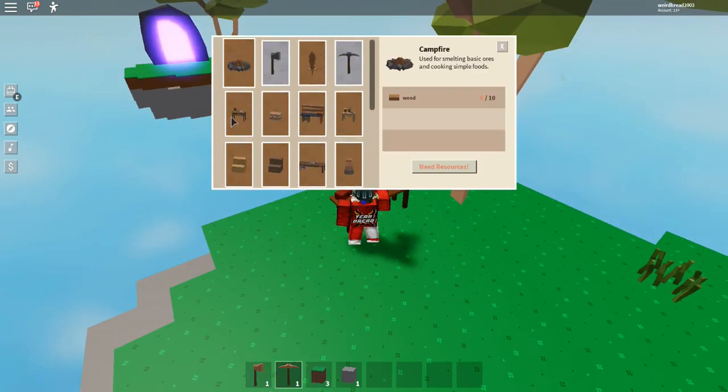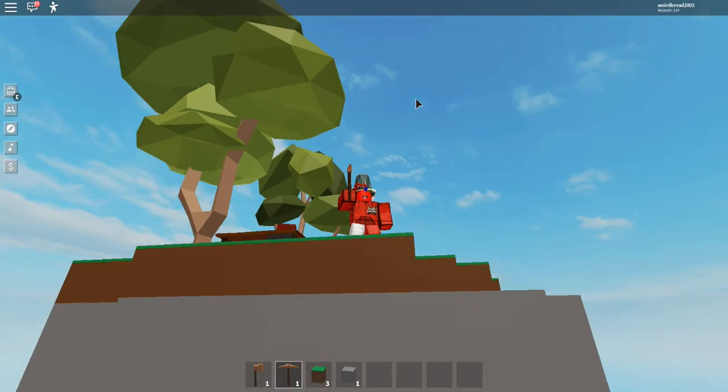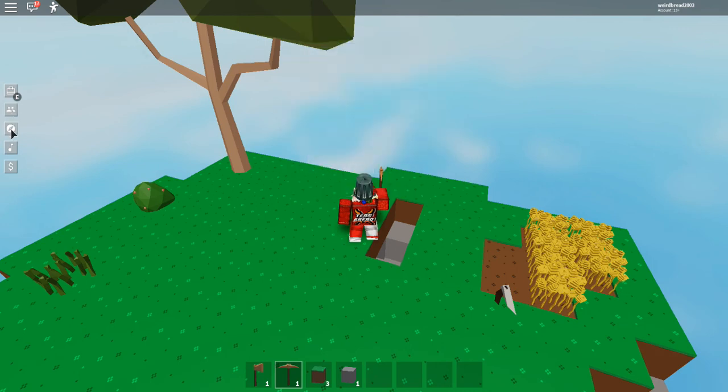Okay, so we can make ladders, we can make a campfire, we can make... ooh, this is actually pretty cool. But the island is only so much, so what we're gonna do... we can have people on the island.